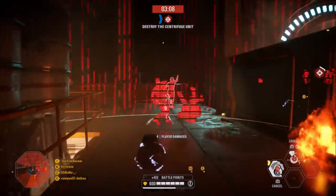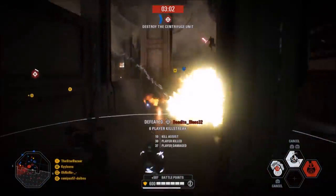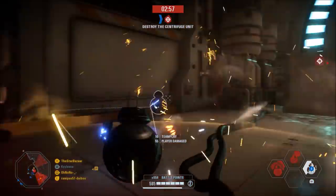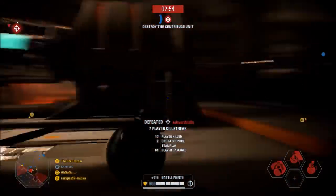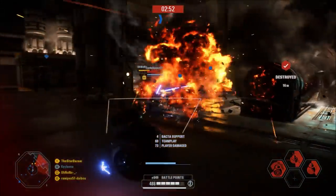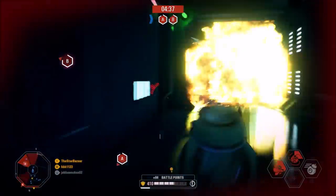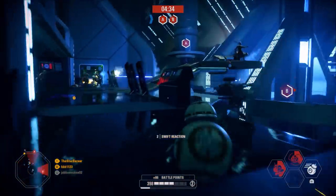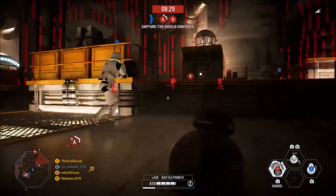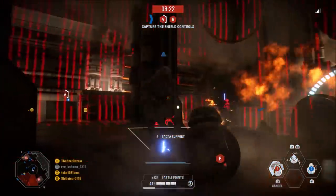For example, when Count Dooku dropped, if you wanted to play as Count Dooku you obviously had to be on the dark side. If you matchmade into Heroes vs. Villains trying to play as Dooku but got put on the light side, you simply would not get your chance until possibly the next round. This caused a lot of players to back out of lobbies early, leading to only half-full lobbies or stopping the game from starting altogether. With the release of Finn and Phasma this wasn't as much of an issue, since no matter which side you got matchmade on, you had the potential to play as the new hero — and this is the exact same case with BB-8 and BB-9E.